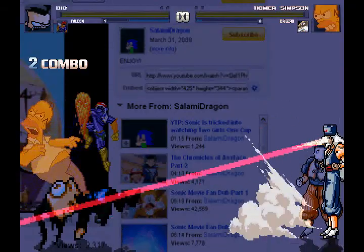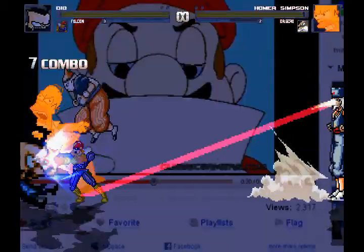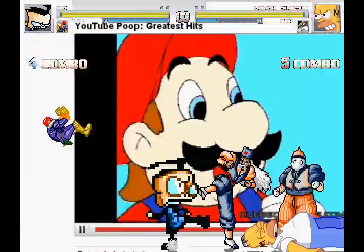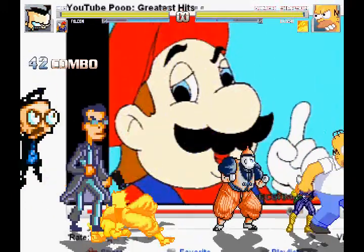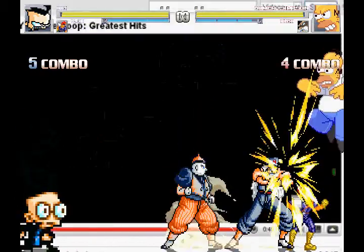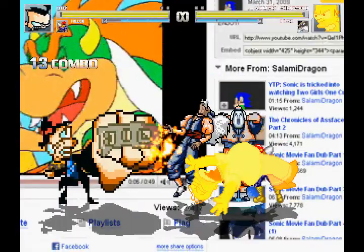I'm starting to wonder something — why does Dib have, like, a shotgun as one of his special moves? Does Dib use a shotgun in the Invader Zim cartoon? No, he doesn't. So why does he have an attack like that? And not to mention it's obviously a shotgun, so how can it fire so fast? Is it like a submachine shotgun or something? I don't understand it. Anyway, let's move on to the next stage.